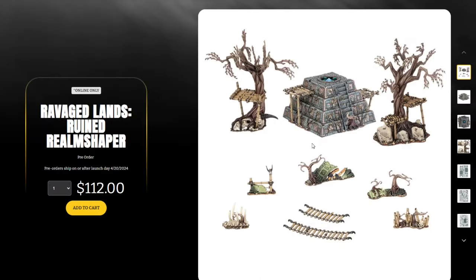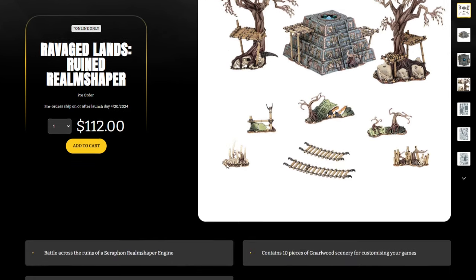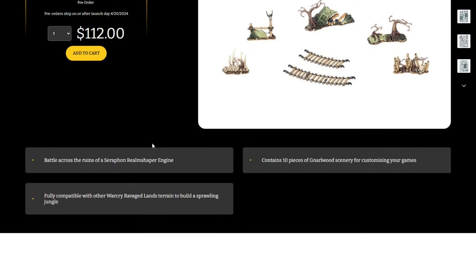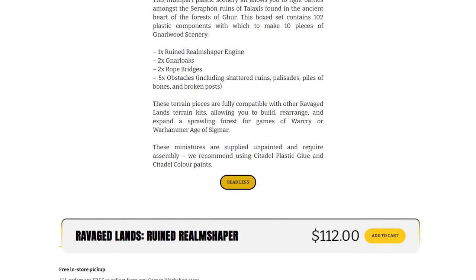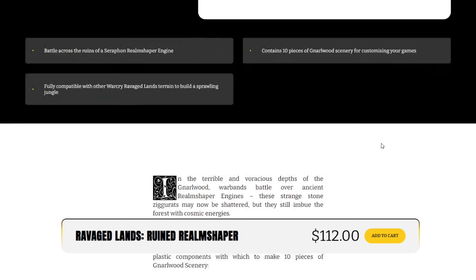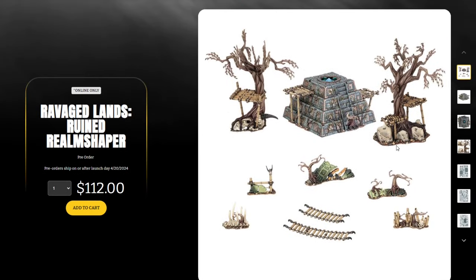Moving along, we have the Ravaged Lands Ruined Realm Shaper. Taking a look at what's in the set — we've only seen one picture so far and this was previous edition Kill Team terrain — priced at $112. It does appear to be just the terrain pieces; no tokens, board, or anything else in this set. I'd definitely recommend getting the old set if you can still find it.